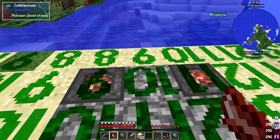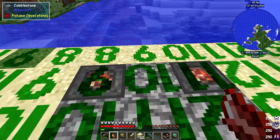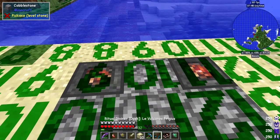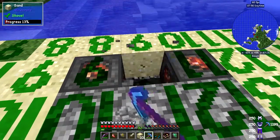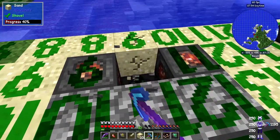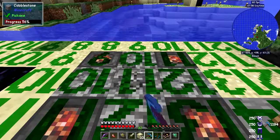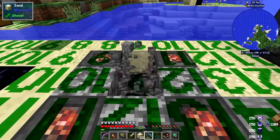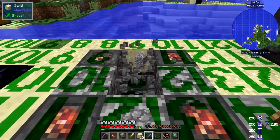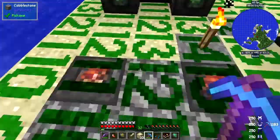So I'm standing here breaking cobblestone — the pickaxe isn't great against sand but it should replace the cobblestone as fast as I break it. Let me step back one block and break a couple. Yes — I'm getting cobblestone very fast here. So that's what that ritual does.